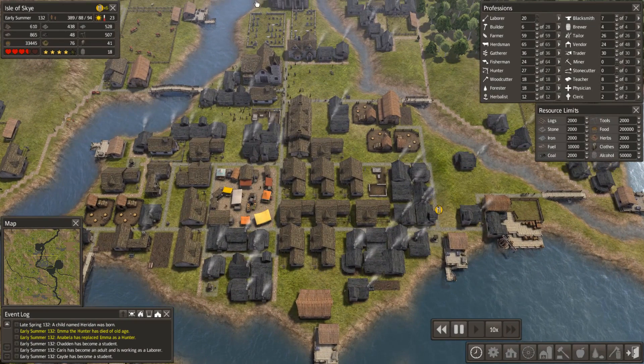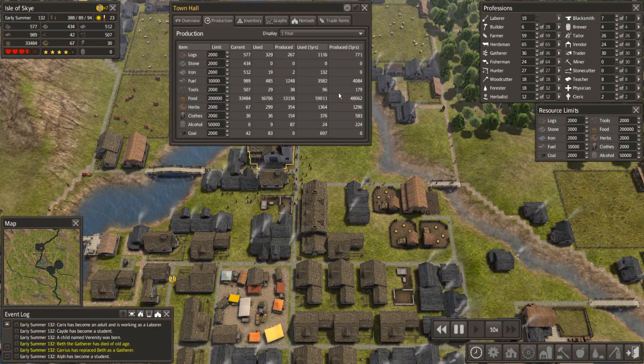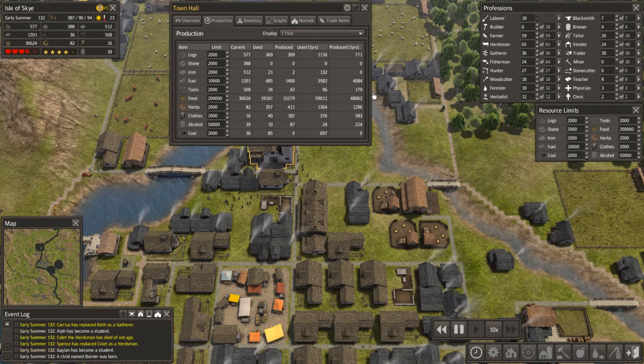I had to show you this — it's year 132 and this is ridiculous. A minute ago we were up by about a thousand and now we've gone down to minus eleven thousand. Answers on a postcard because I do not understand that. It's kind of insane.